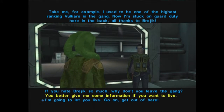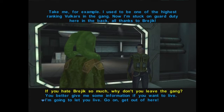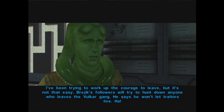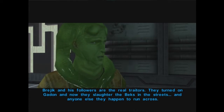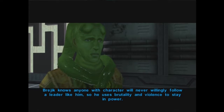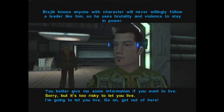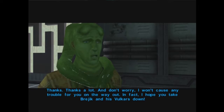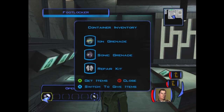If you hate Brezhik so much, why don't you just leave the gang? I've been trying to work out the courage to leave, but it's not that easy. Brezhik's followers are trying to hunt down anyone who leaves - he says he won't let traitors live. Brezhik and his followers are the real traitors. He knows anyone with character will never willingly follow a leader like him, so he uses brutality and violence to stay in power. I'll let you live - get out of here. Thanks, I won't cause trouble for you on the way out. In fact, I hope you take Brezhik and the Vulkars down. That's the plan - at least we need to get Bastila from Brezhik, so that's all I care about.